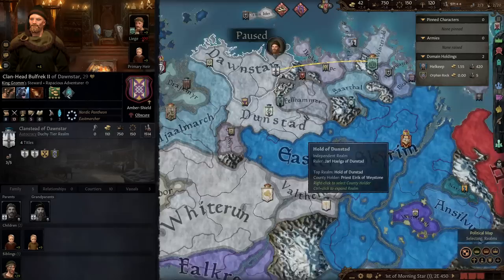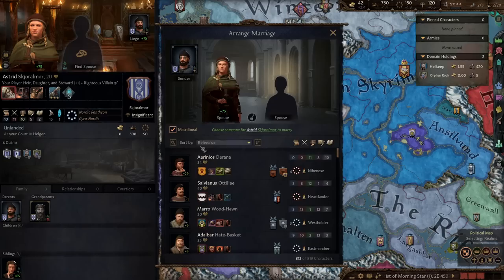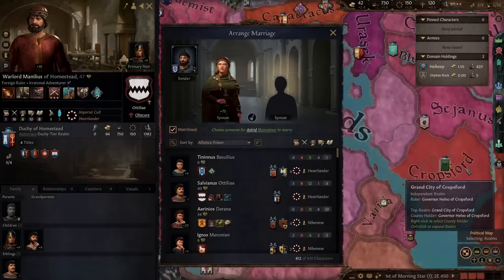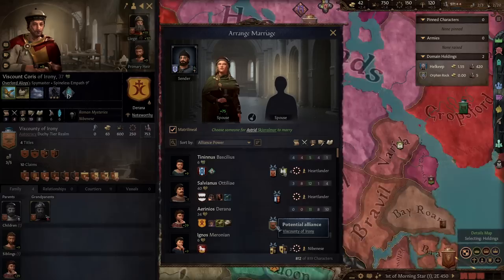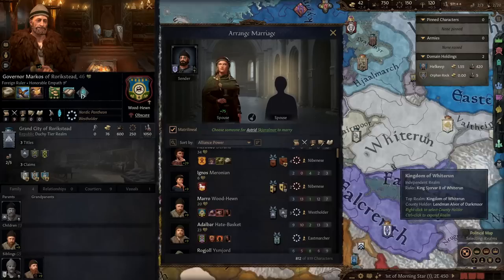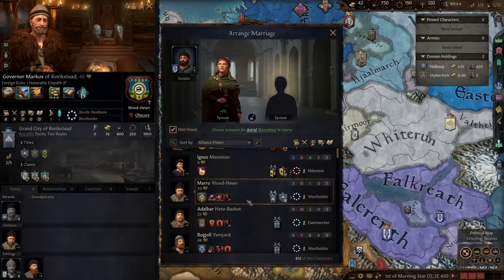Next we'll find our daughter someone to marry using matrilineal and filtering by alliance power. Looking around the map, Rorikstead is right next to us with 1,000 troops. The candidate is 20 years old and doesn't have any particularly positive traits, but right now I'm more interested in getting the land than getting traits. Let's go with that.